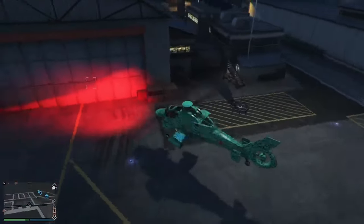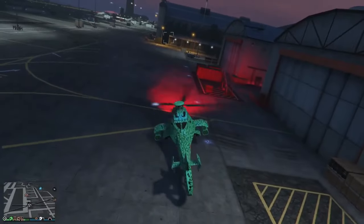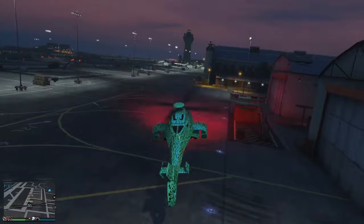Once you arrive at your hangar, fly near the blue dot in front of the front door and the helicopter should fly right on in, no problem. That's the end of the glitch.